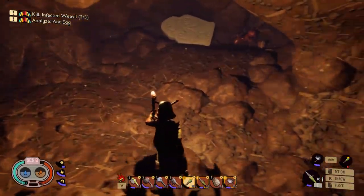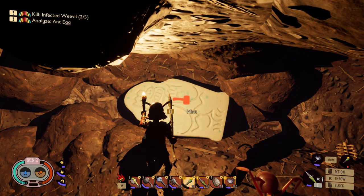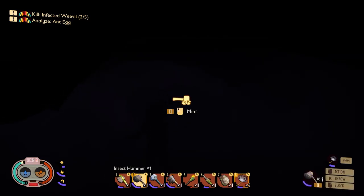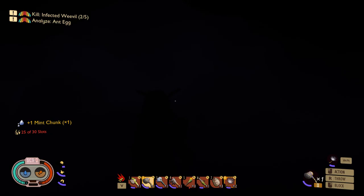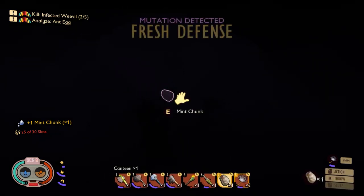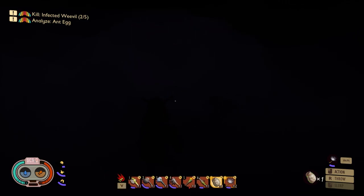However, one good thing came out of exploring the cave. Look at this — a mint inside! This is the first time I've found one. The good thing is when you get the mint... I can't hold the torch and the axe at the same time, that's why it's dark. One, two...